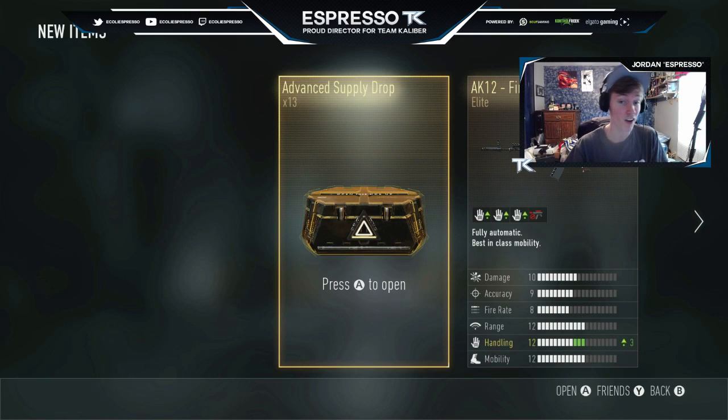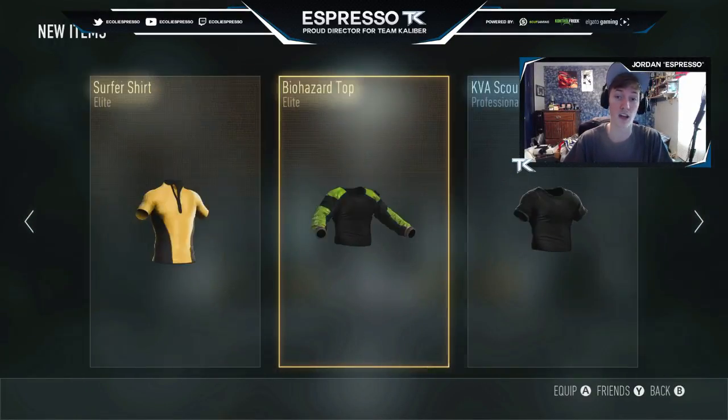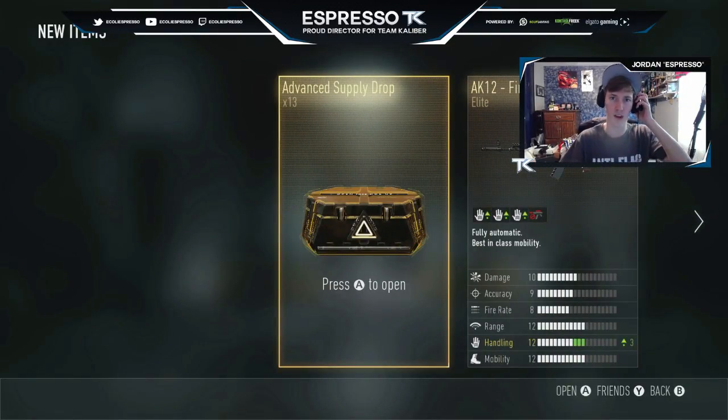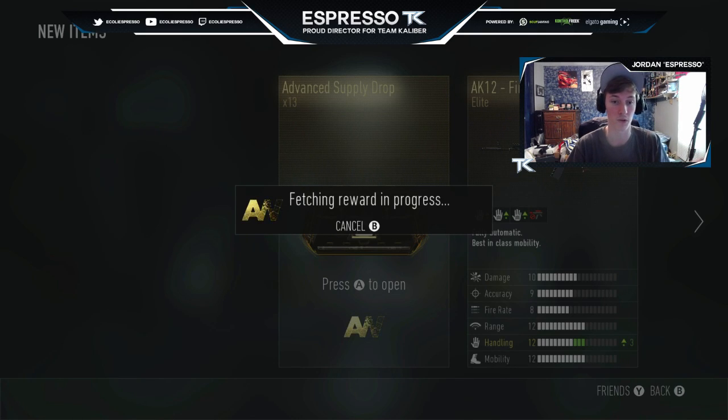I have not played Advanced Warfare in ages, but a little birdie told me that there are some royalty elites out there now in supply drops and advanced supply drops. As you can see, we still have all of our items from the last two because Call of Duty does not want to clear them out. We're just gonna get right into it — probably gonna speed through this. 13 of them, hopefully we get something nice. A royalty elite would be beautiful.